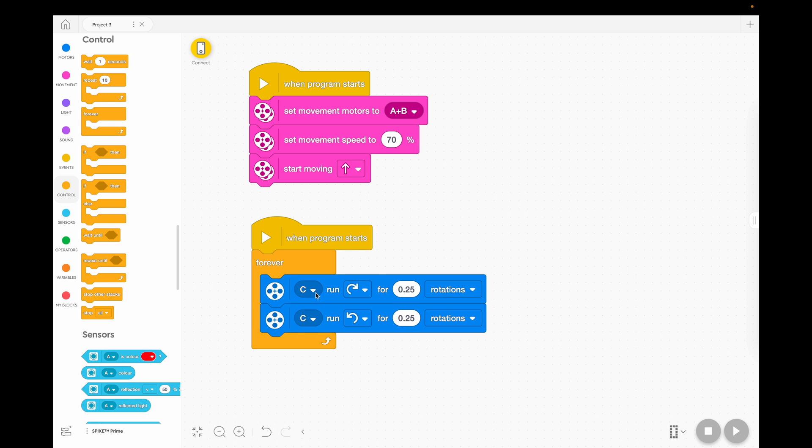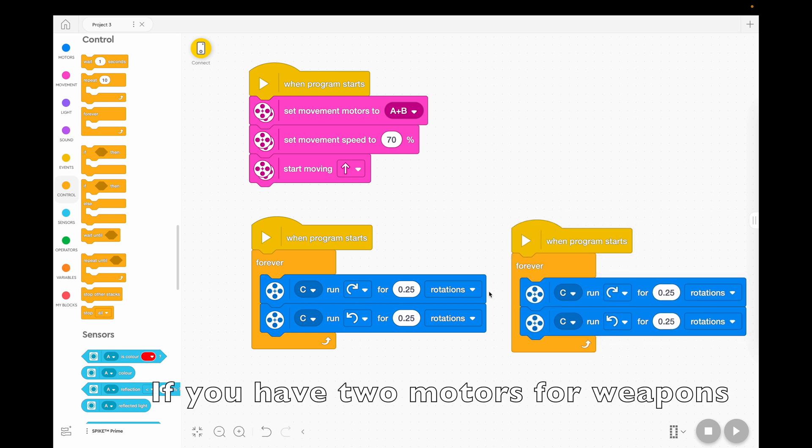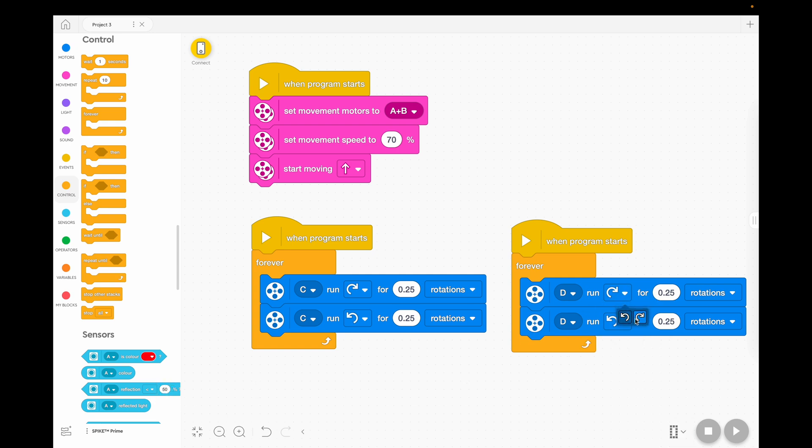Now if you've got more than one motor, you could duplicate that and make one motor do something and another motor do something else. If they're working together you obviously need to choose different ports for your second motor. You could make two arms go back and forth. If you do have two spare motors besides the ones that move your robot you'd build two stacks. If you've only got one spare motor for a weapon, you might only use one. Some people like to build a robot that battles on a plank without any weapon at all — just a big strong robot with a bull bar or ramp on the front. It's up to you.